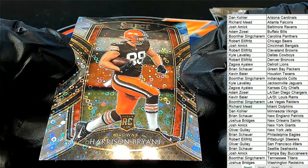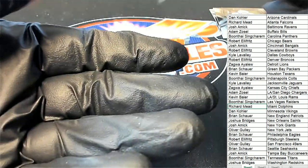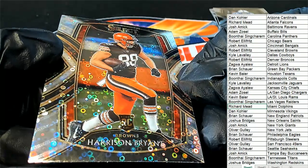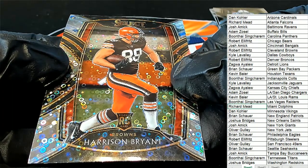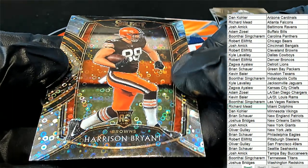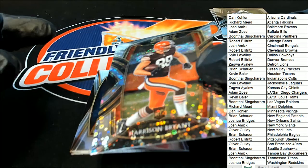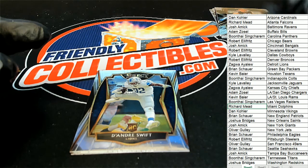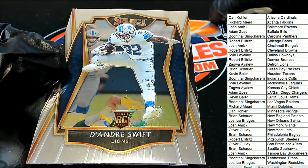Is this the disco prism? It certainly looks like it could be the exclusive disco prism. It's a club level — it doesn't say disco prism, but something tells me it is; it kind of has a disco look to it. There are four of these in the box, so there is one in every pack. Congratulations Robert. Next up in the rip is a DeAndre Swift rookie.